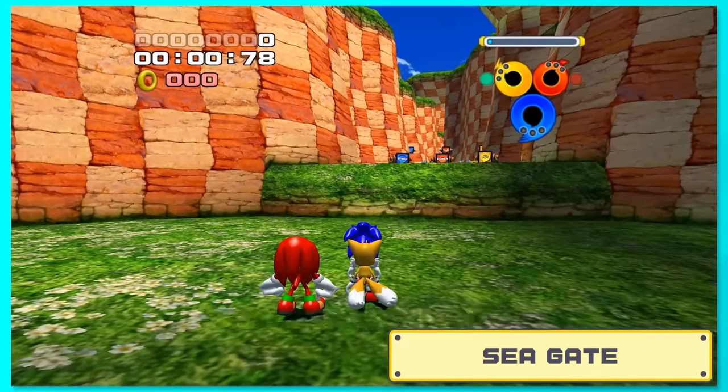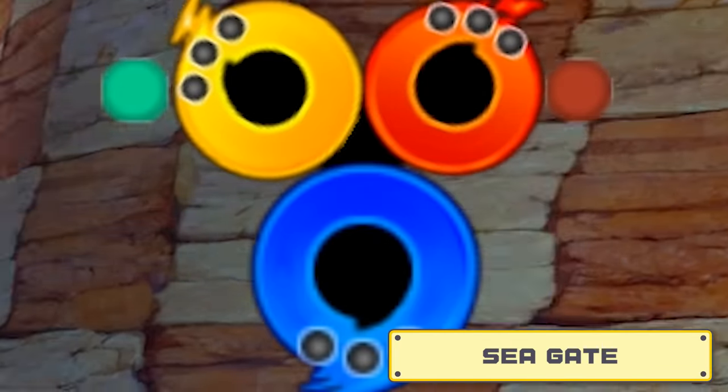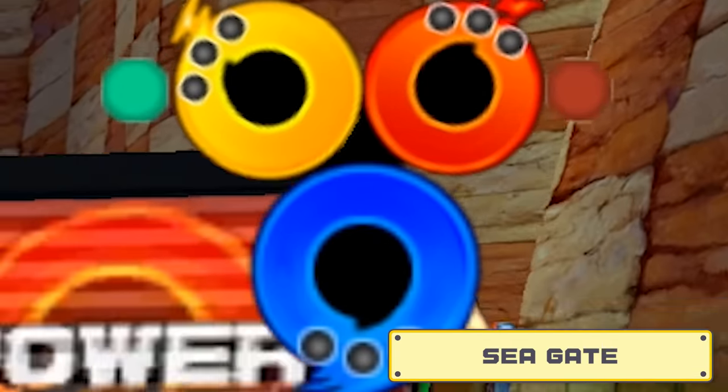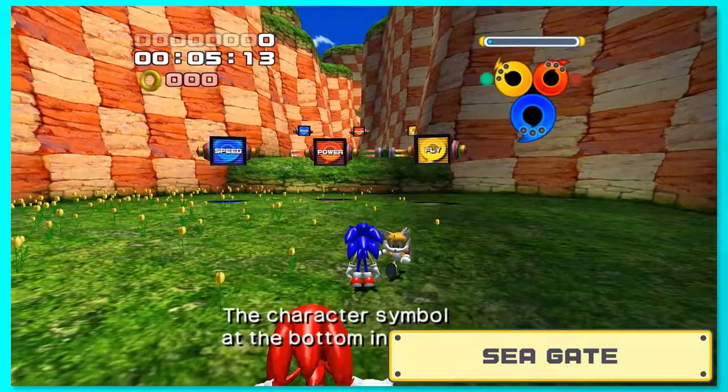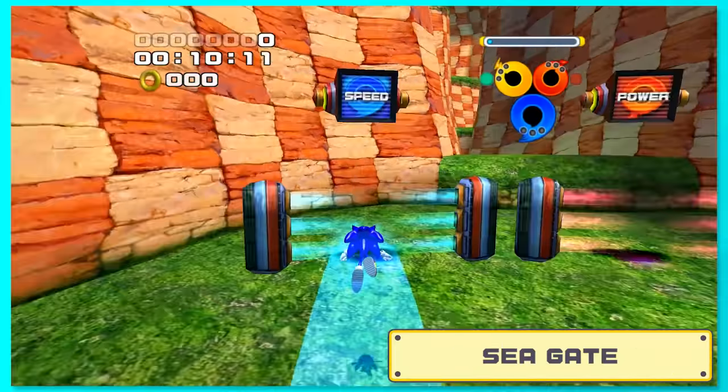Starting with the tutorial, I'll quickly bring up the one rule that we have. You see those three colored circles? We aren't allowed to swap them at any time, as you'd expect. While we technically might use Tails or Knuckles to attack an enemy or something, we will only ever be in full control of Sonic.